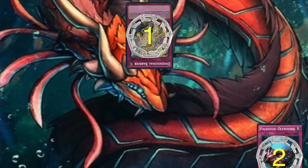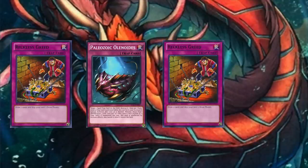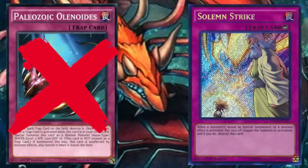Keep in mind that you cannot chain multiple graveyard Paleozoic effects to one another. While this is prohibited, you could hypothetically activate a trap card, chain one graveyard Paleozoic, then activate another trap card and chain a different graveyard Paleozoic to keep the chain of summons live. Also keep in mind that you cannot chain a graveyard Paleozoic to a counter trap card, since counter traps are spell speed 3.